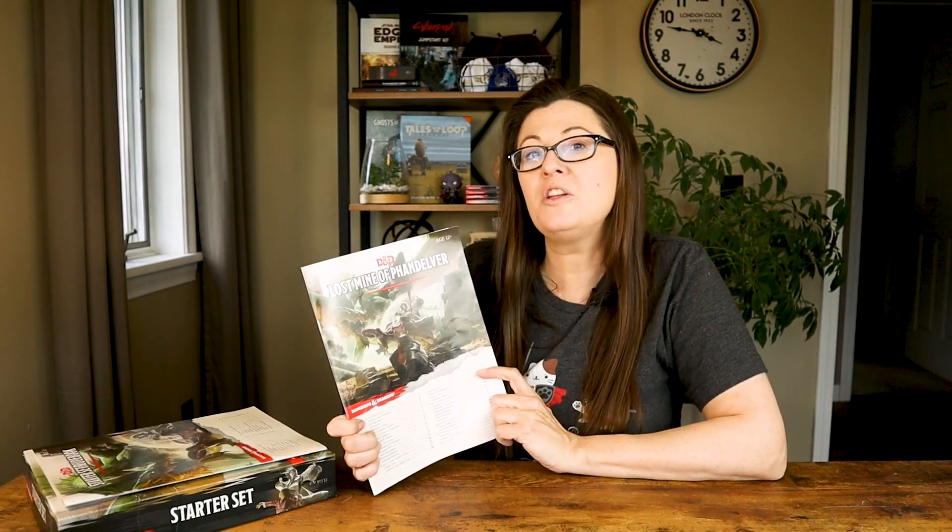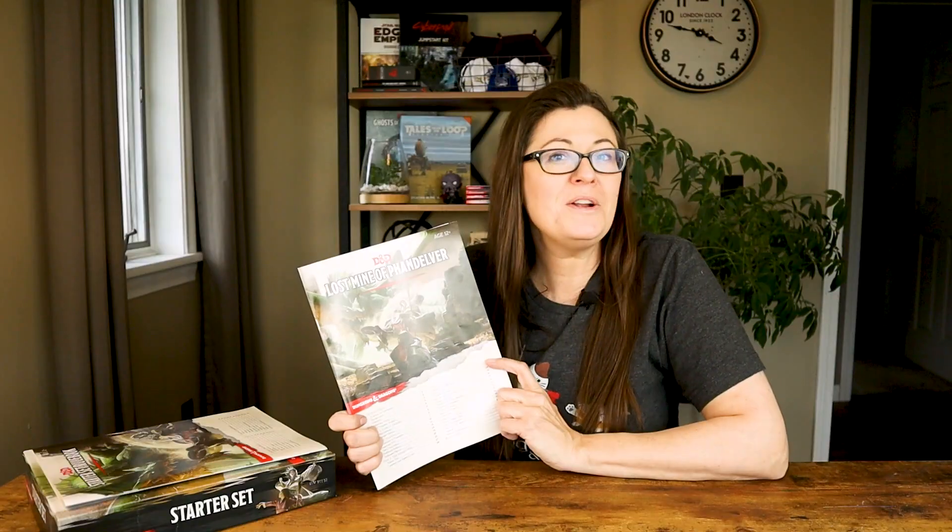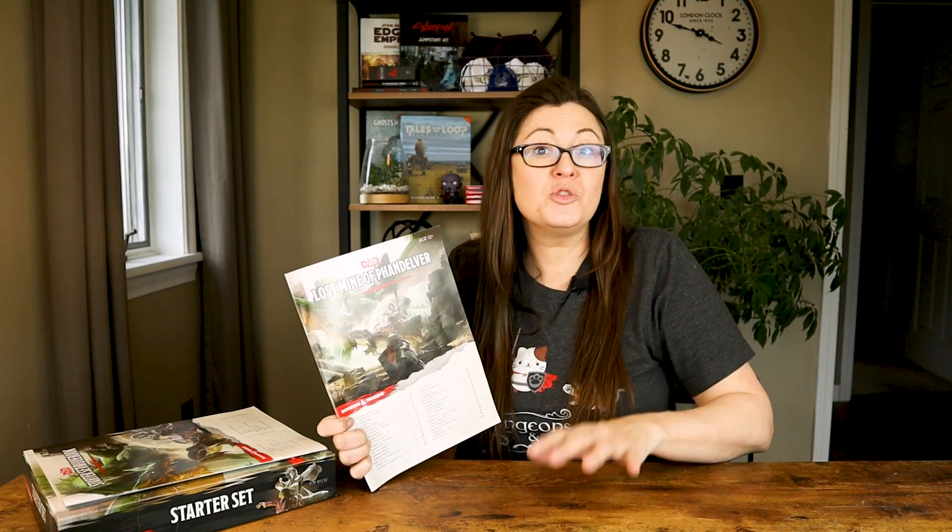Part three of the adventure book is where you'll find all the side quests players could have acquired during part two. It also introduces a new feature: random encounter tables. This gives the dungeon master an opportunity to roll on a random table to see what type of monsters or situation the players encounter. The adventure is slowly building you up into the rules — starting with combat to get you hooked, then easing into exploration, role-playing, shopping, and now random encounter tables, adding things a little bit at a time when you're ready for them.